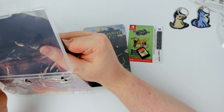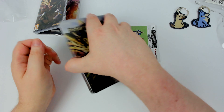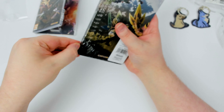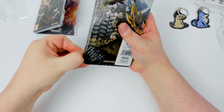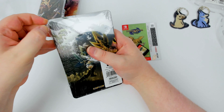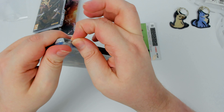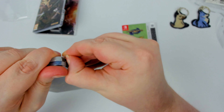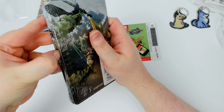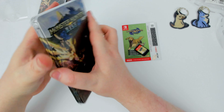That just leaves us with the steelbook, which is obviously what I was most excited about and half the reason I pre-ordered. I'll figure out how to get into this without scratching it — it's pretty well sealed. Not melted, but however they do it where the packaging shrinks — that's why they call it shrink wrap, I guess.